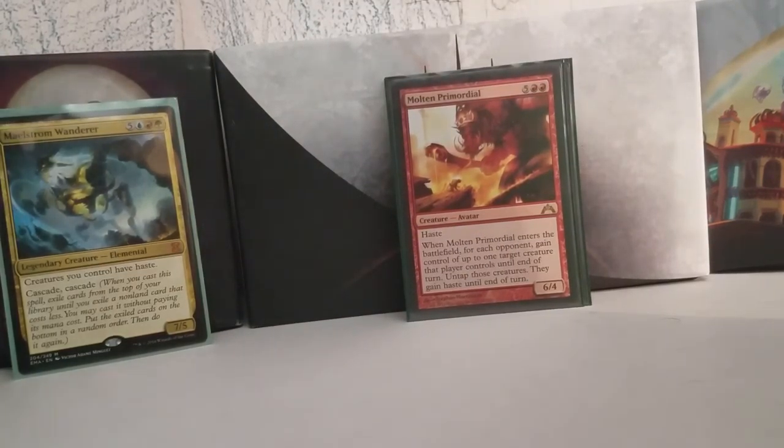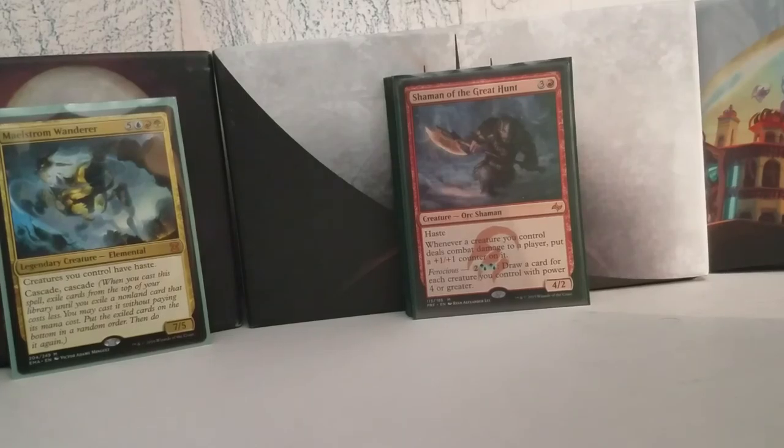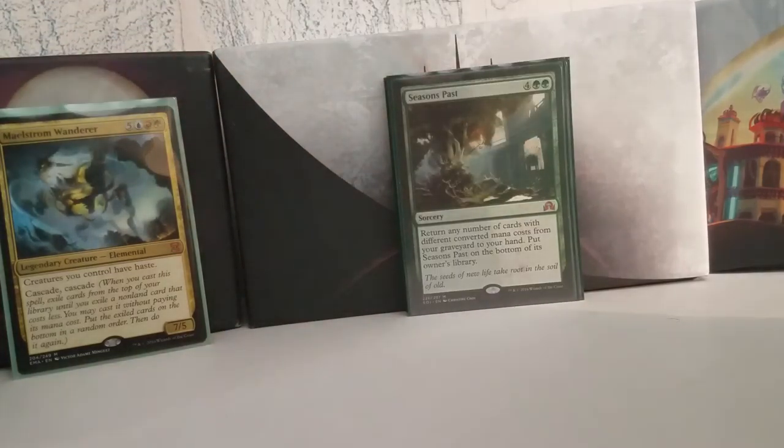Molten Primordial is the red Primordial — it zealous conscripts a creature from each opponent when it enters the battlefield and gives them haste. Shaman of the Great Hunt draws you a bunch of cards, has haste, and it's a 4/2. Whenever a creature you control deals combat damage to a player, put a +1/+1 counter on it, which incentivizes combat — primarily how this deck's going to win. For two and two hybrid Simic mana, you draw a card for each creature you control with power four or greater, which is often quite a few. Season's Past is a super overlooked card from Shadows over Innistrad — you return any number of cards with different converted mana costs from your graveyard to your hand, then put Season's Past on the bottom of your library. Six mana to get a bunch of stuff back is not bad.